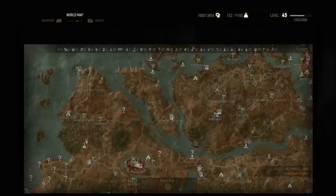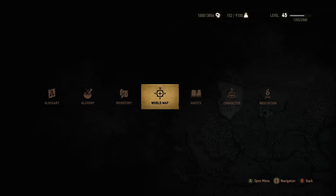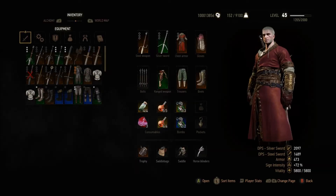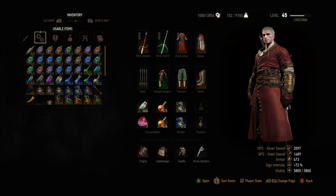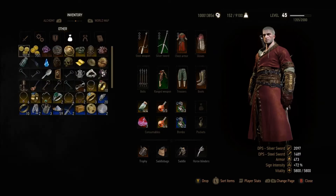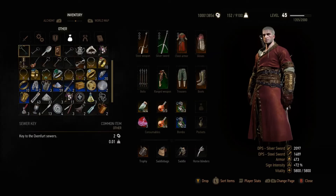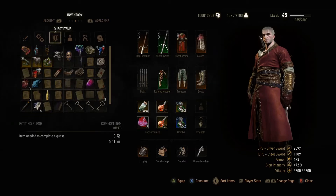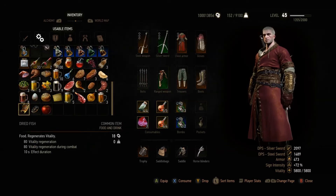The second mod is right in my inventory - it's called the Over 9,000 Weight Limit mod. You can see up at the top I'm already at 9,100 pounds of carry weight, which is amazing. If you guys are like me, I am a hoarder in this game - I literally pick up everything on the ground. I cleared out my inventory prior to installing this mod so it's quite tame right now, but normally I have thousands and thousands of items.